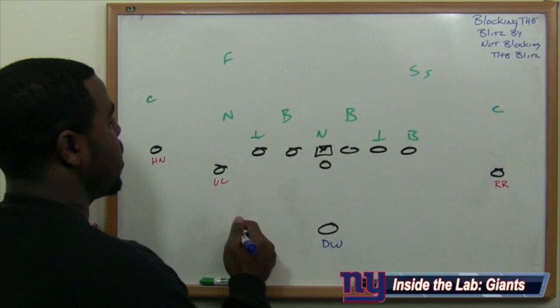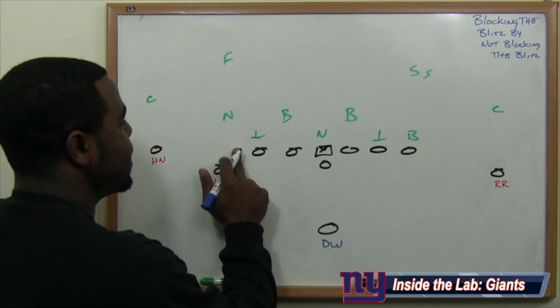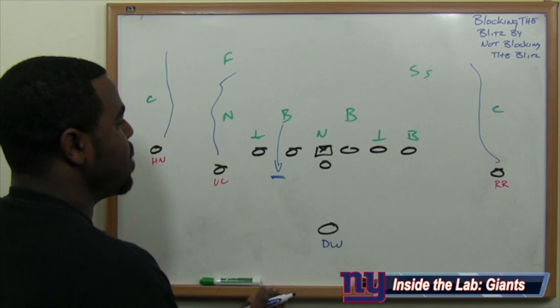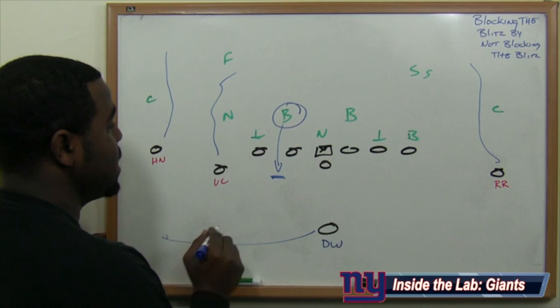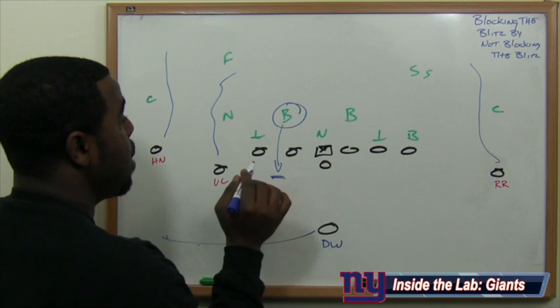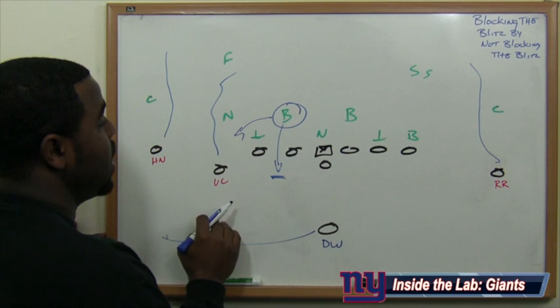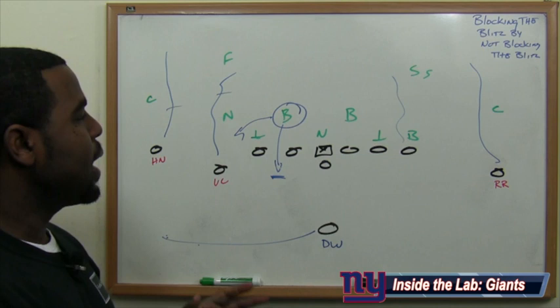Let's say you're running your base and a linebacker is blitzing. You have Victor Cruz running a route and other guys running routes. Why would you force David Wilson to pick up that linebacker when you could simply flare him out? Flaring Wilson out puts the linebacker in a situation where he can't get to the play. It also gets David Wilson in space and gives Eli Manning a built-in hot read. This is how you block the blitz without blocking the blitz — you have your speedy back on the outside where the blitzing linebacker has no way to get there unless he peels off his responsibility. You've effectively eliminated one extra rusher and can now hit a wide receiver or tight end on their route.